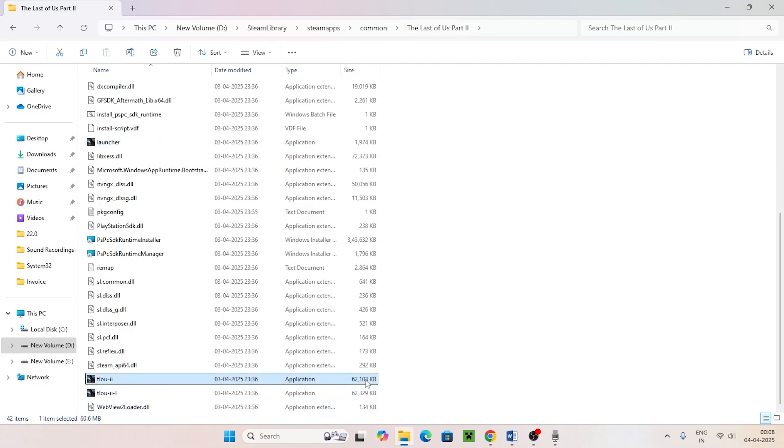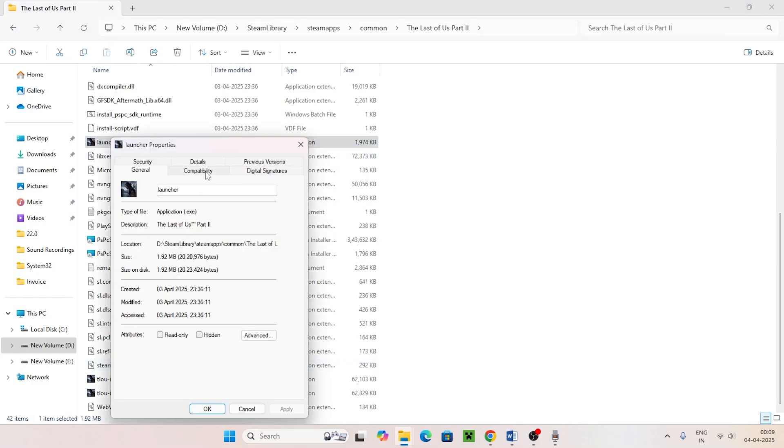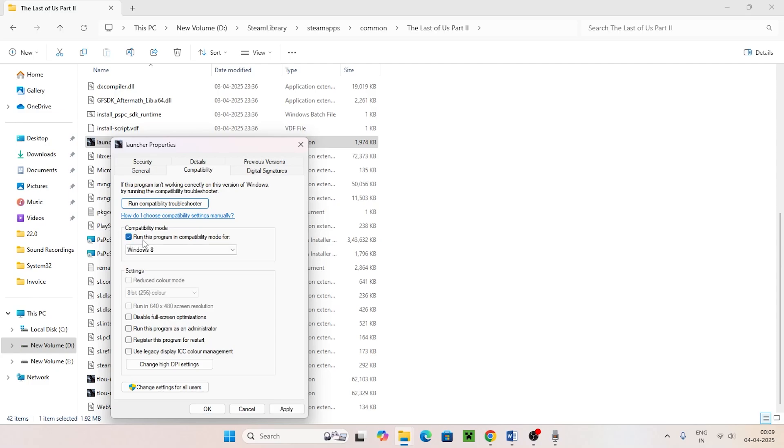You can try launching the game directly from the launcher here instead of through Steam — close Steam and launch from this folder. That has helped many users. To run in compatibility mode, right-click the launcher, go to Show More Options > Properties > Compatibility, and check 'Run this program in compatibility mode' set to Windows 8. Click Apply and OK.